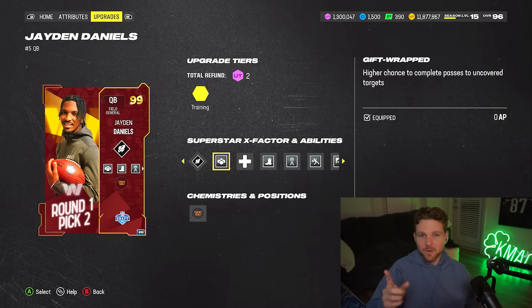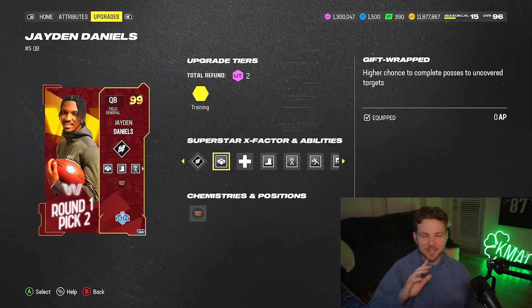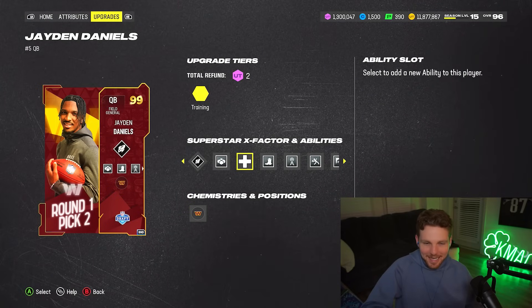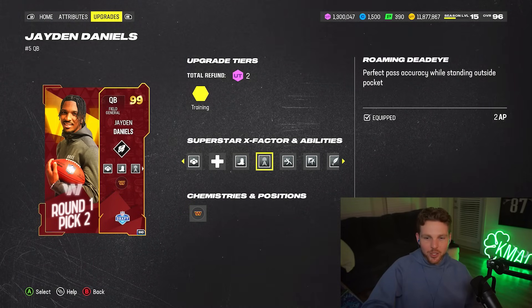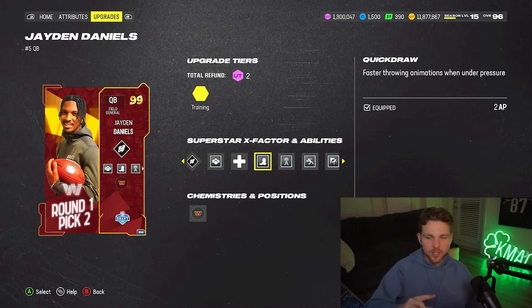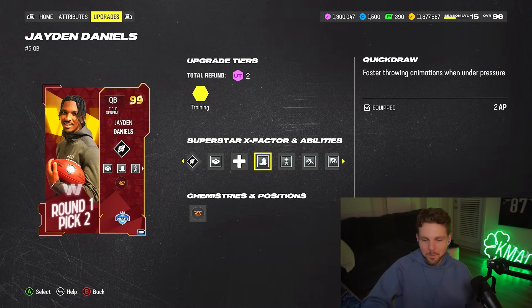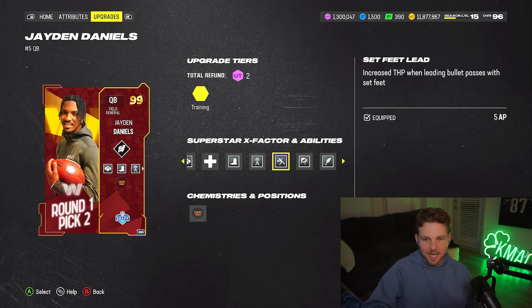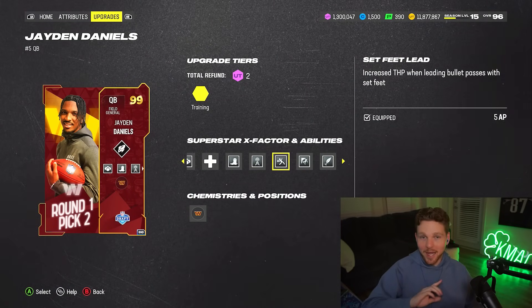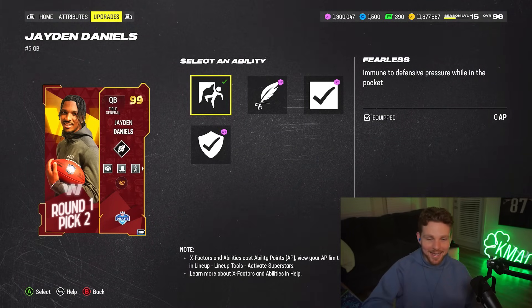He does have Gift Wrapped in the first slot built in for free — it's normally one AP, so that saves you one. I'm going with Roaming Deadeye over Gunslinger, and Quick Draw in the previous slot for two AP, so it's basically like Gunslinger but only when under pressure. I like to have both abilities ideally, but unfortunately you can't with Jaden. I do have Seth Feely here, paying all five AP because in his last two buckets he doesn't get it discounted.